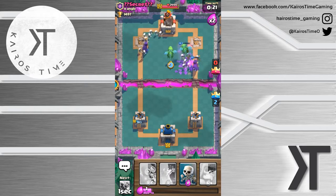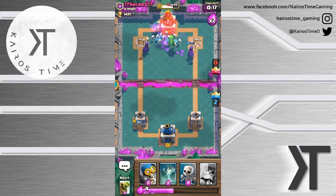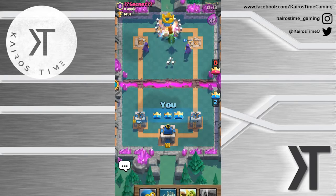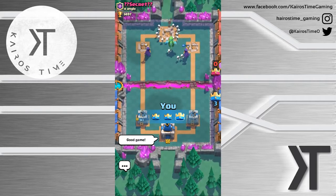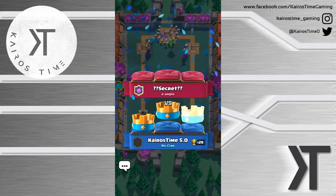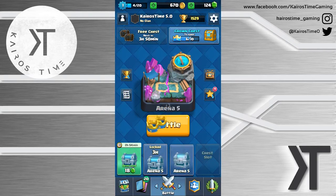We'll go ahead and go for a swarm, especially because he just recently played those - oh man, that swarm got taken out so quickly by that Valkyrie. He already played those Arrows; he's probably cycled back to them now. He'll probably place these skeletons and that is good game, well played, Mr. Secret from e-Anglo. That's three wins in a row!